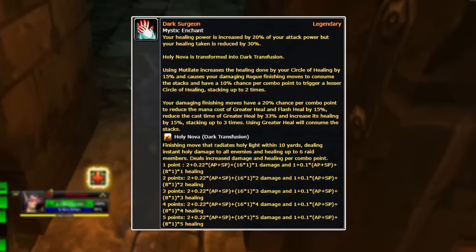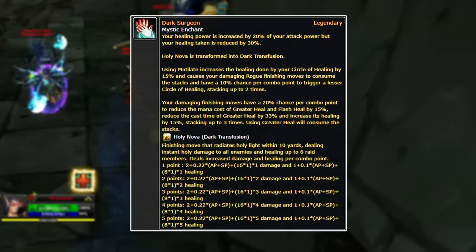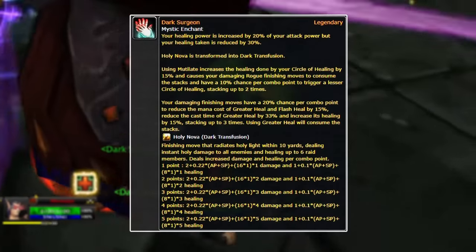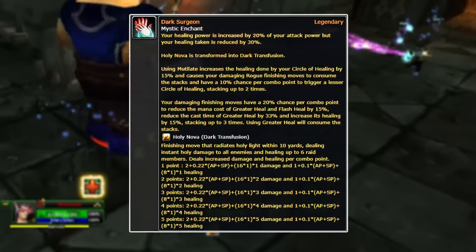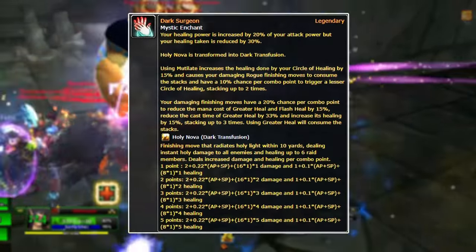I have a 100% chance when used on five combo points to get off what is essentially a free greater heal that casts faster — potentially instant cast — and also increases its healing by up to 45%. The best part is Dark Transfusion, which ties all this together.